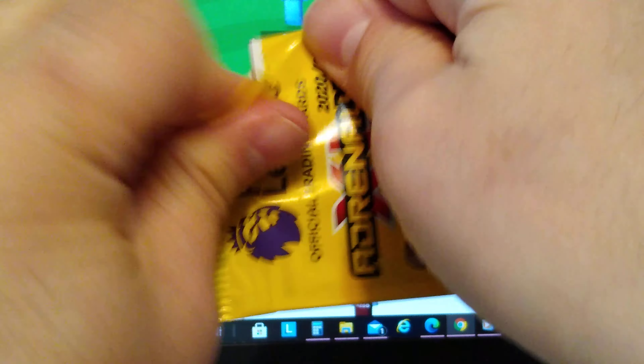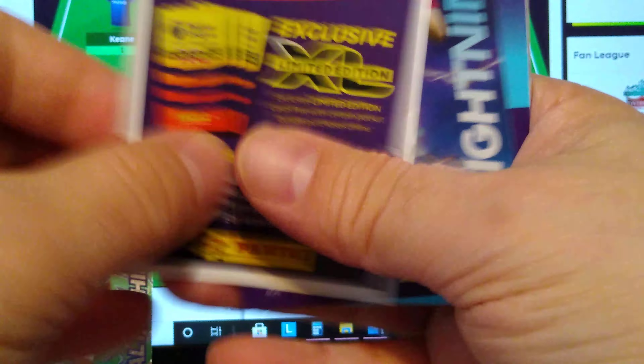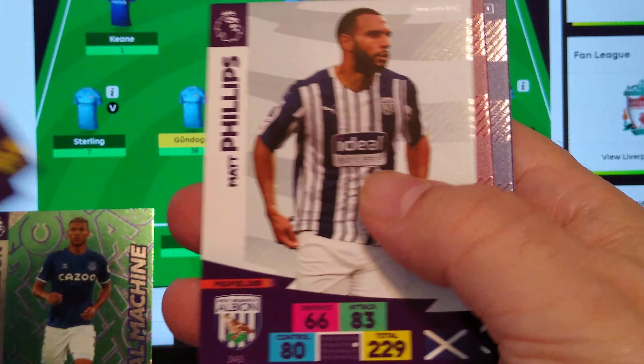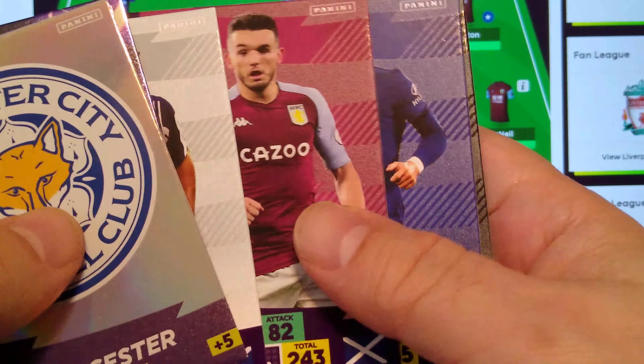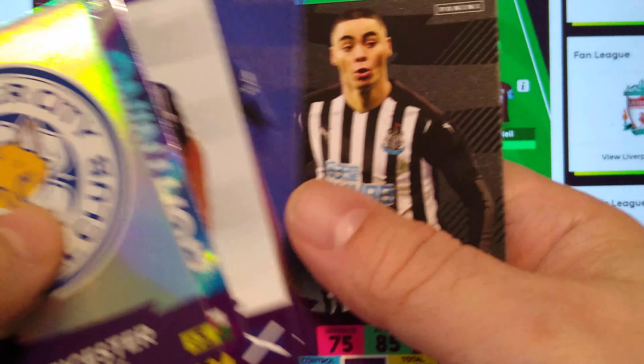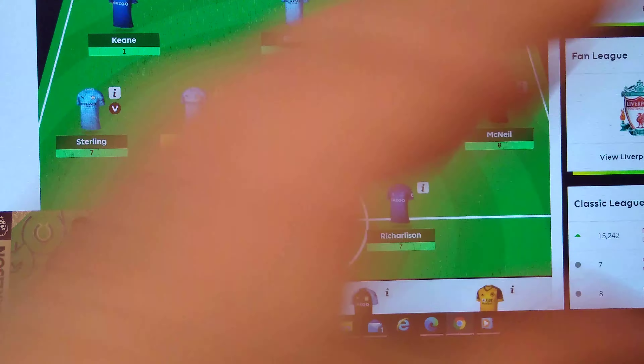Last packet. Daniel James Lightning. Leicester City Badge. Phillips. McGinn. Ross Barkley. And Almiron for Newcastle. Those are the packs.